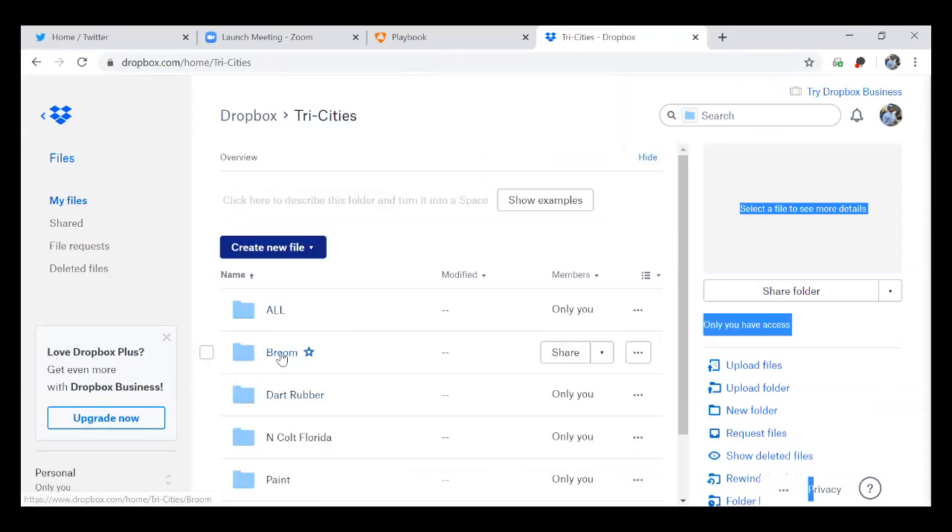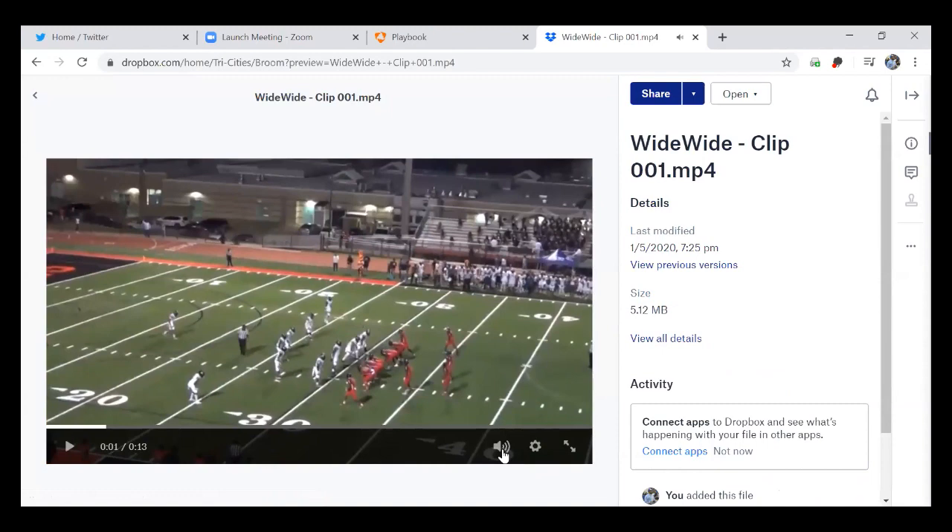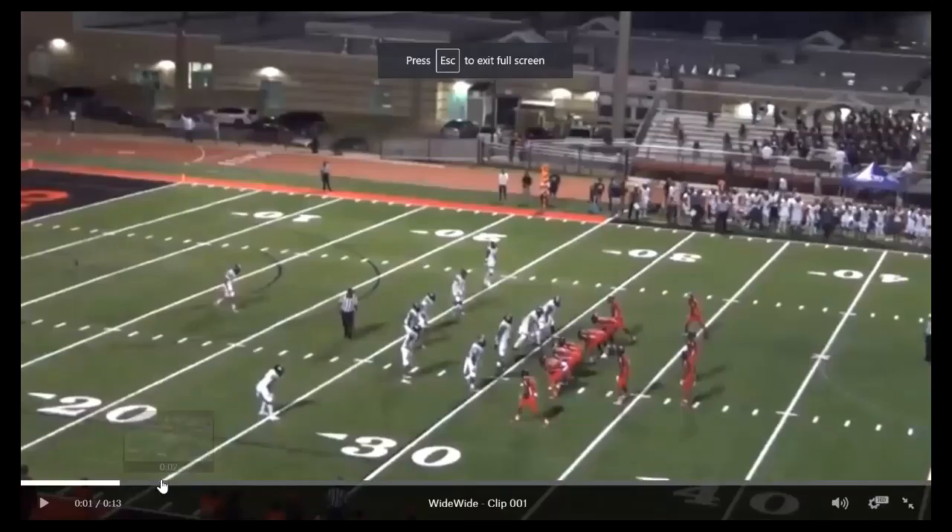I'm big on possession and analytics. At the FBS level, if you get four more yards on first down, those teams scored on 60% of their drives. For us, we got inside the red zone 43% of the time when we got four-plus yards on first down; when we didn't, we got inside the red zone only 17% of the time. Probably the best drive starter that was reliable for us was this play — it's outside zone, jet sweep toss-pass, and we pretty much ran it to the boundary.